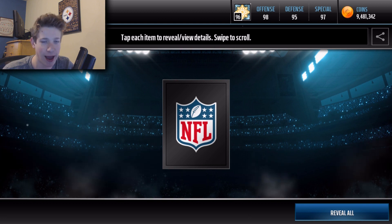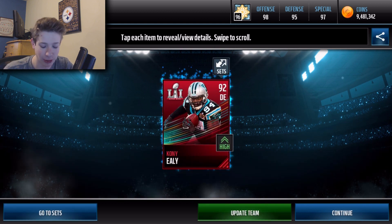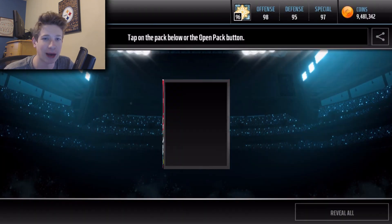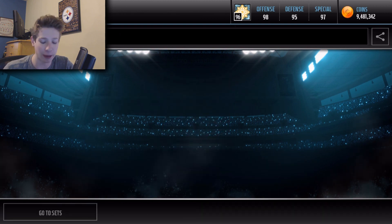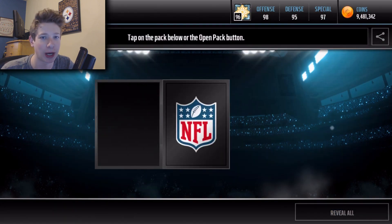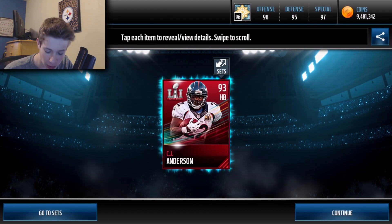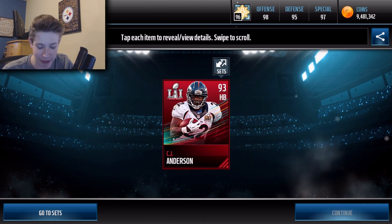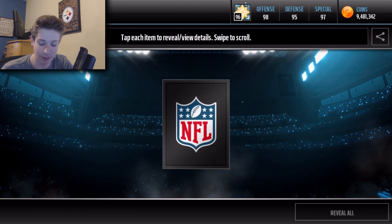I better slow it down a little bit. Next pack, give me something good. 92 overall player. These packs are being a little brutal to me — I really would love to pull that 97. Oh, that would be sweet. Same player back-to-back, what the heck? Alright, I'm covering this one up and I'm not going to look at it because I know it's going to be good. It's not even an update team. What is it? Oh, it's another CJ Anderson. The best we've pulled was CJ Anderson — that's not good.